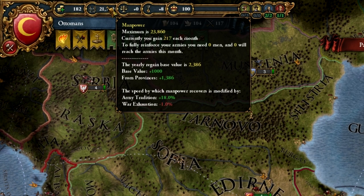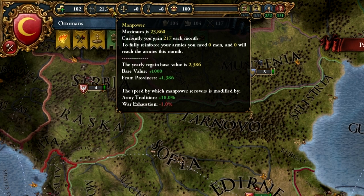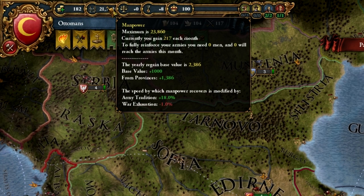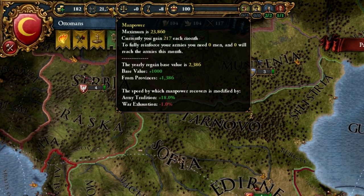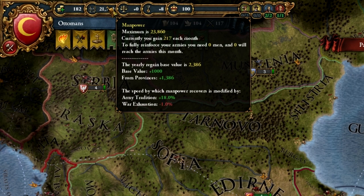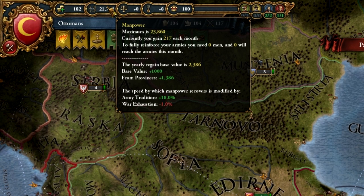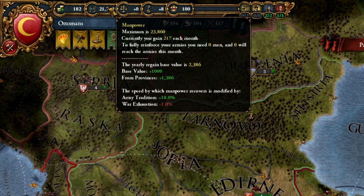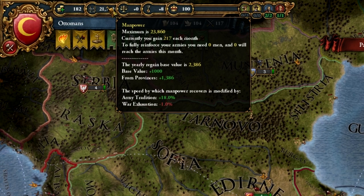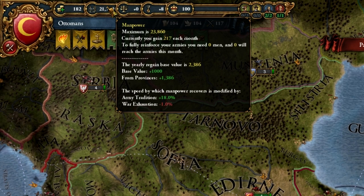Unfortunately there are only so many able-bodied men in your country — manpower is a measure of that. You have a maximum manpower and gain a certain amount each month. Whenever you need to replace casualties or construct new units, you lose manpower. If your manpower bottoms out, you can construct no more units, nor reinforce existing ones. Your units will reinforce at the rate manpower is growing, but if you have a pool to dip into, units will reinforce that much faster. Basically, don't go to war unless you've got plenty of warm bodies to throw at the enemy.